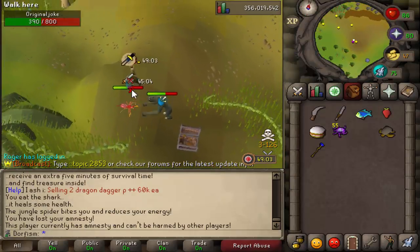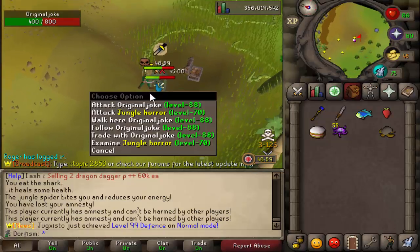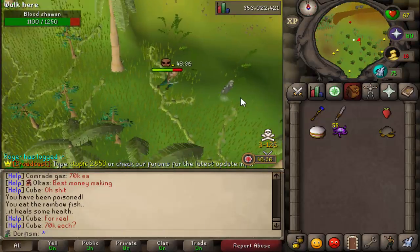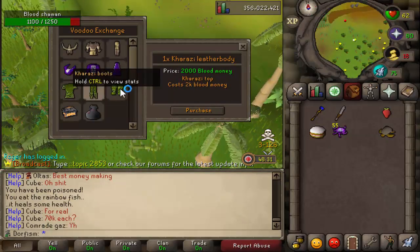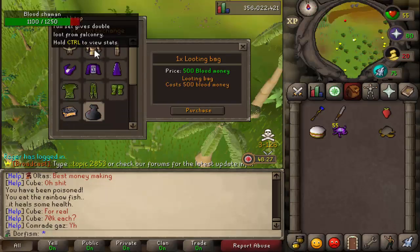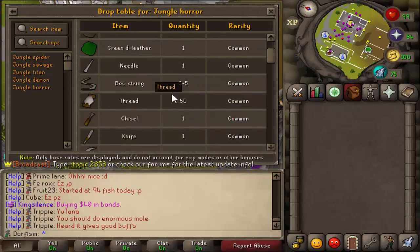Along with the 30 or 45 minute timer, you also get a five minute protection. If you attack a player you lose it, but for five minutes no other player can attack you. By killing monsters you get trading sticks, and you can also get blood money which you can use to upgrade your armor, get a looting bag, or a cursed casket, which are much more difficult to get.